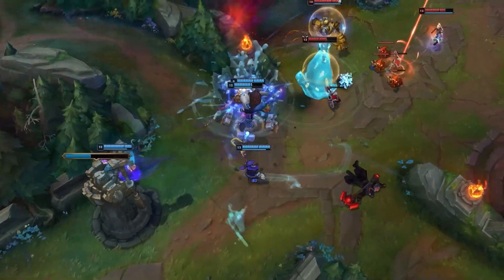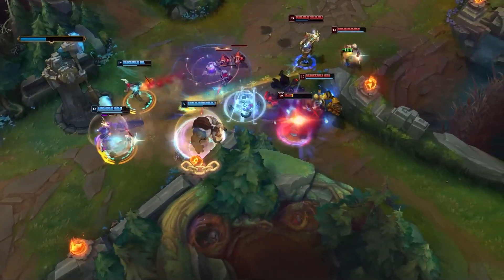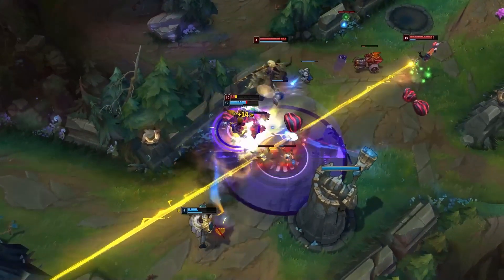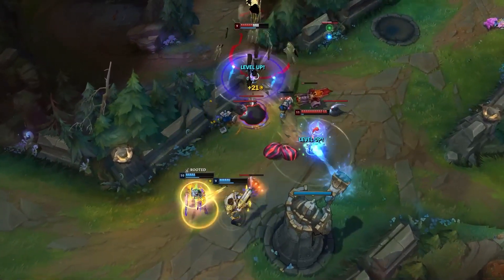Usually if you slingshot from somewhere that isn't warded, it won't leave your opposition much time to react, especially under their own turret. And if they're a dashless target like a poor helpless Jinx and they have no flash, then they're doomed. If you're playing Zac and you're not abusing this dive potential throughout every phase of the game, you're playing him wrong.